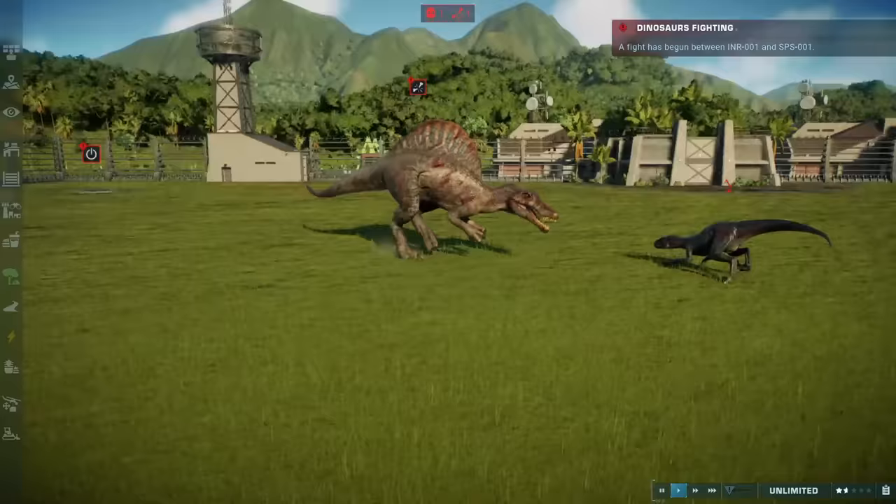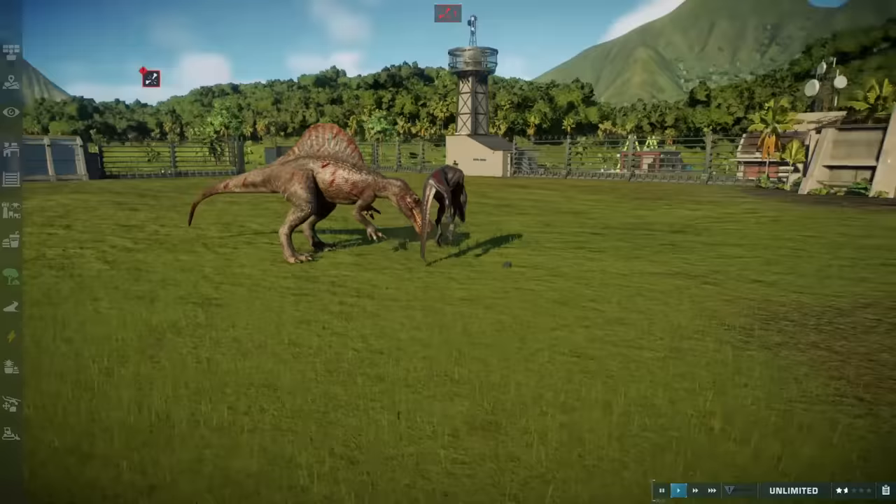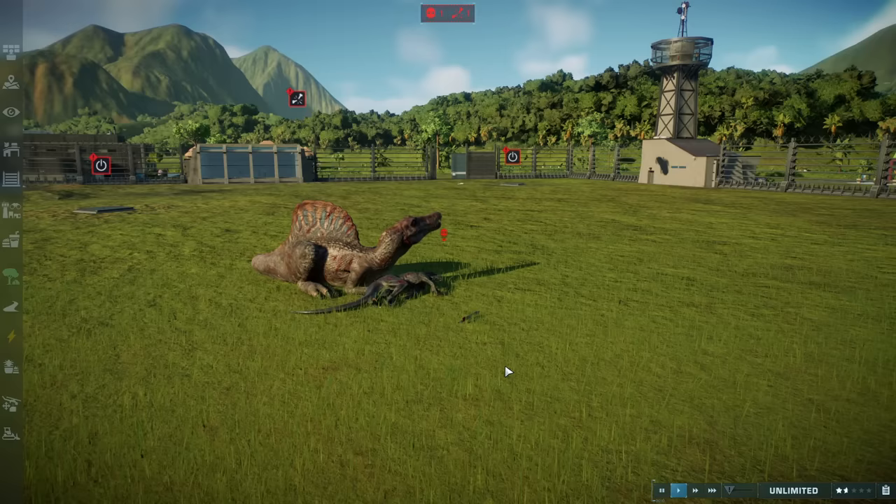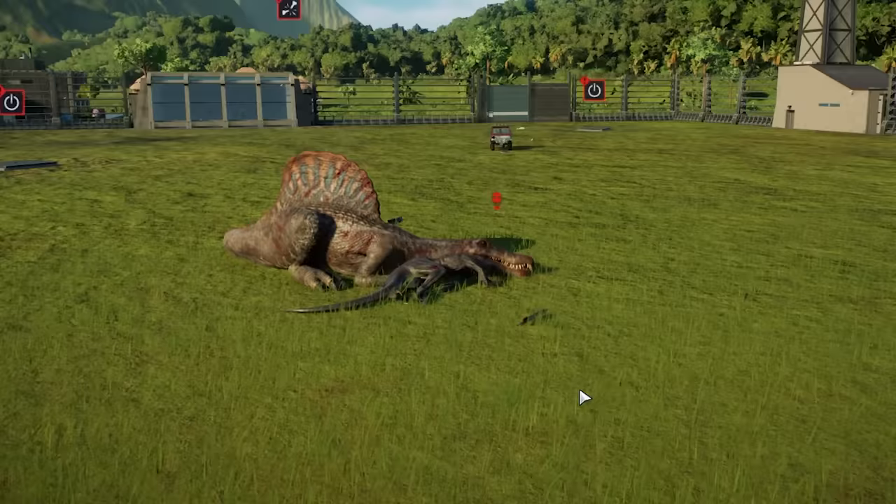Indoraptor versus Spinosaurus — what was that? Another good attack, jumps around the neck and... wow. I think the Spino just won. And now it's going to dab on the haters. That was a little weird. And he's just rubbing his head on the dead corpse.